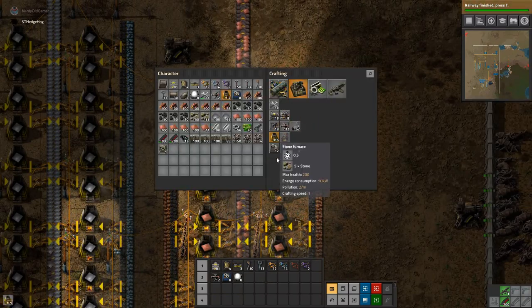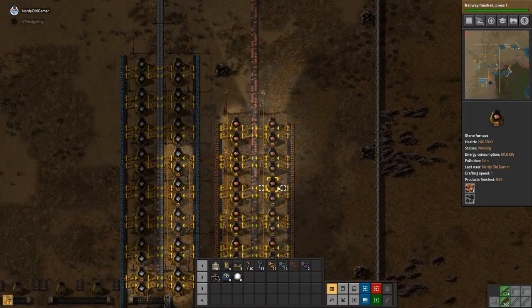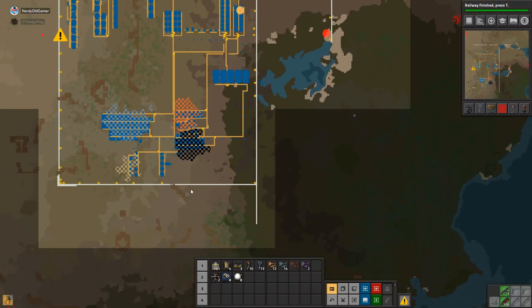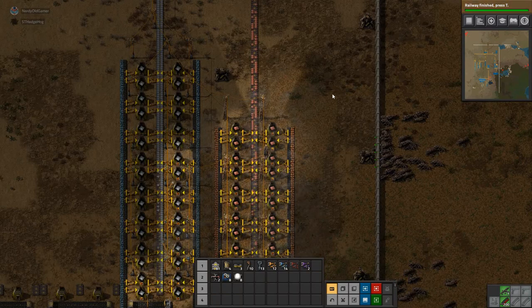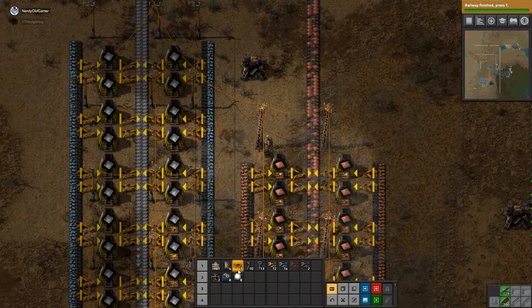We don't have that much copper there though, do we? No, not that much. How much does it say? Five hundred and forty-six thousand. That's happy, actually — yeah, a fair bit.